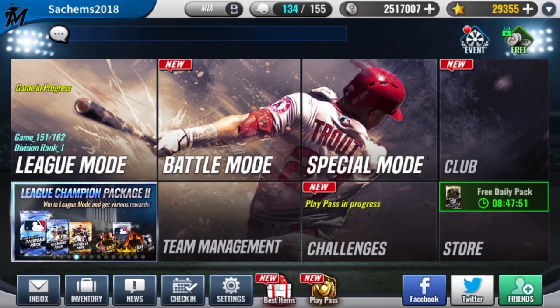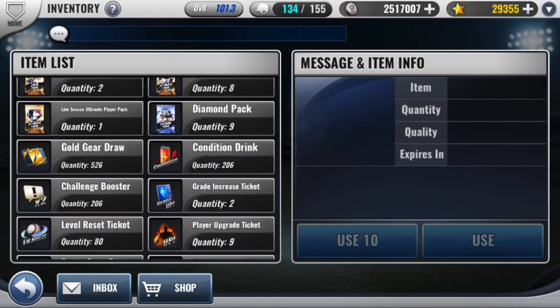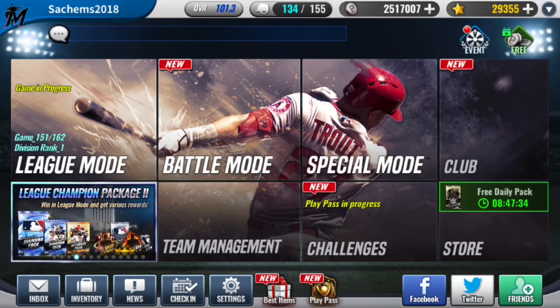How's it going everybody? This is Bart Biggers Baseball and welcome back to my channel. Today I'm back with my Marlins account with a diamond team select pack. We're going to be going better this time. Hopefully pull Miguel Cabrera, Dee Gordon, Marcelo Zuna, somebody like that who can make our lineup immediately so we can use some skill changes.